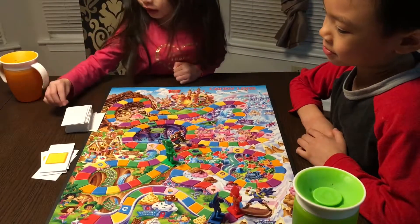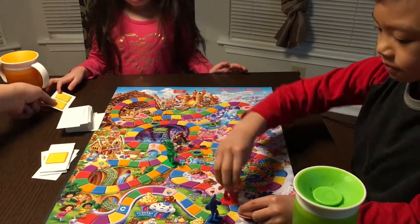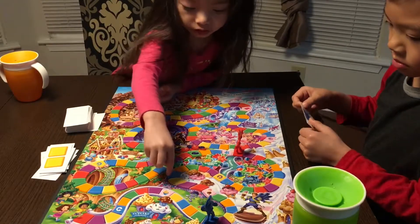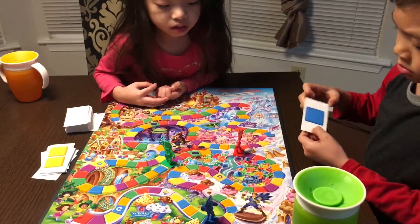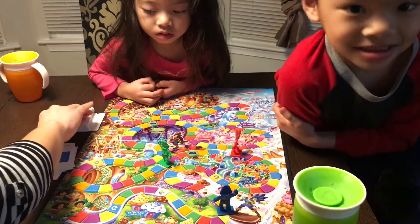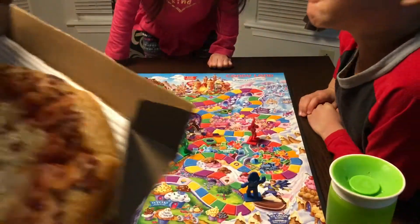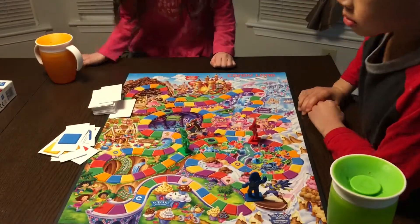Go ahead, Raelynn. Two yellows — move up two yellows. She got the shortcut! Good job. Blue for Miles. When you land on this, that takes you over — it's a shortcut. Don't get discouraged, Miles. It's a doorbell. Hold on everybody — we actually got some pizza. That was the doorbell. So we're going to take a break to eat and then continue the game afterwards. We'll be right back.